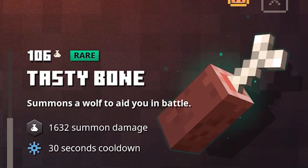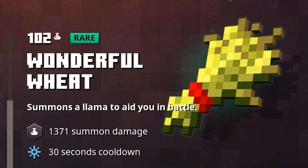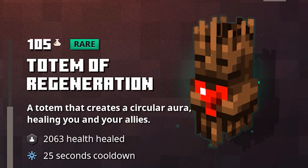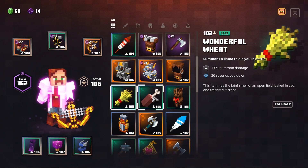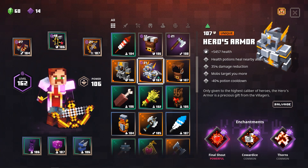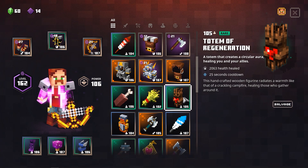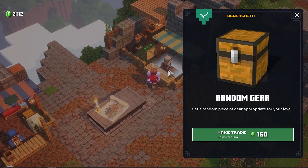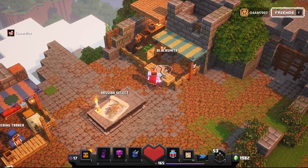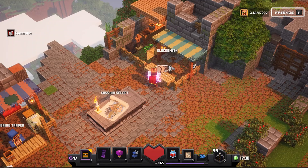If you don't have any of these artifacts or are missing just one or two, it is possible to buy them from the trader, but the chances are quite small that you're going to get one. In my opinion, it will be faster to speedrun for them and also a lot cheaper, because buying artifacts from the trader is so expensive. For the armor, this is easily found when buying pieces from the blacksmith — any armor type will be just fine, just look for the Final Shout and Thorns enchantments.